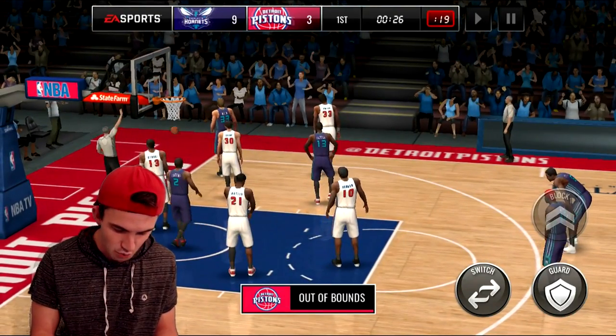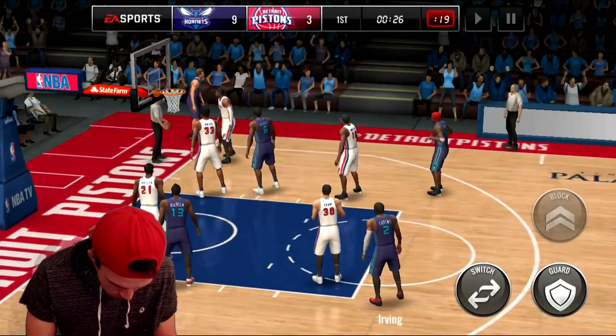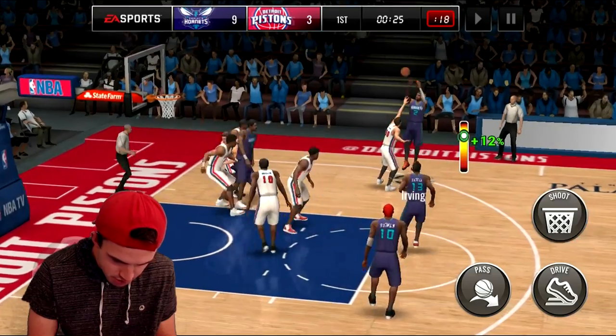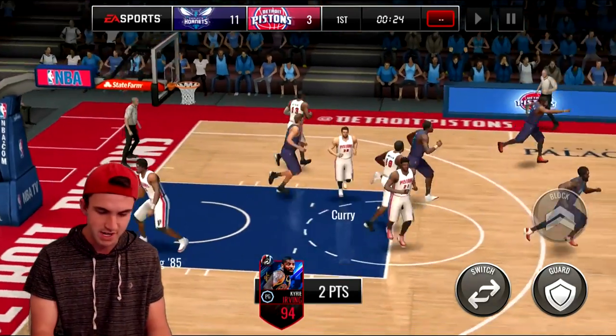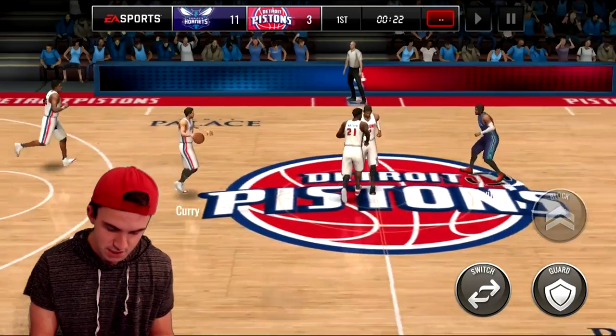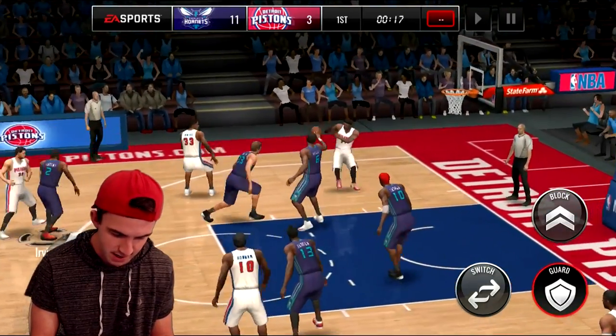We got absolutely swatted on that one — I have no idea who that was, number 13. We'll try another jumper from Kyrie, a little mid-range — there we go, knocking down the shot. Both of these cards are looking really solid on the offensive end, and a little bit surprising in the fact that they're getting steals right now.